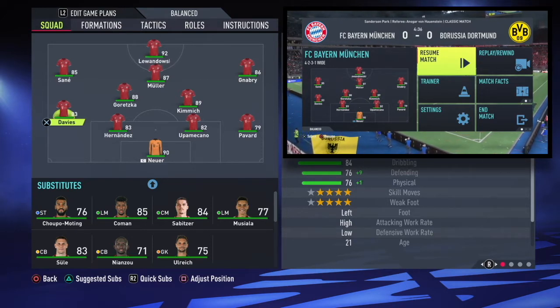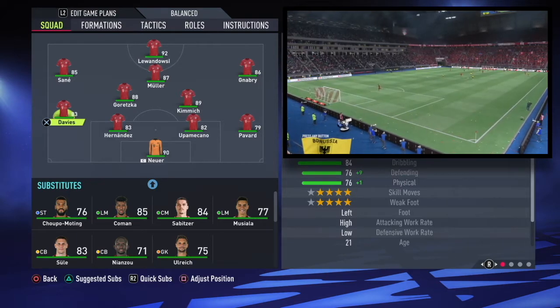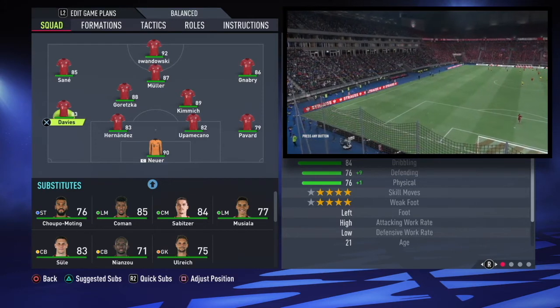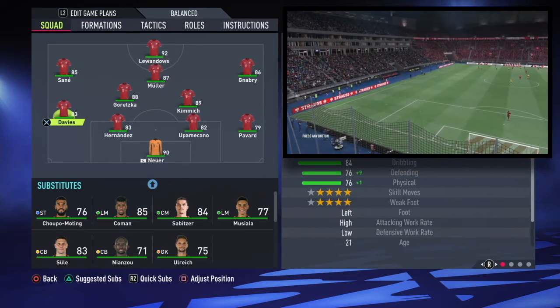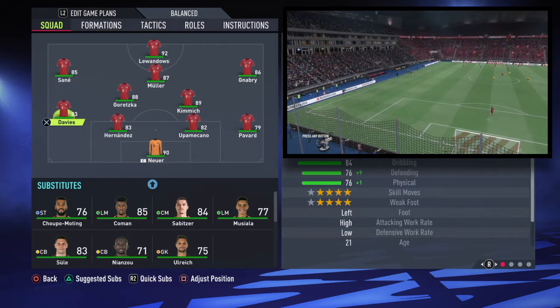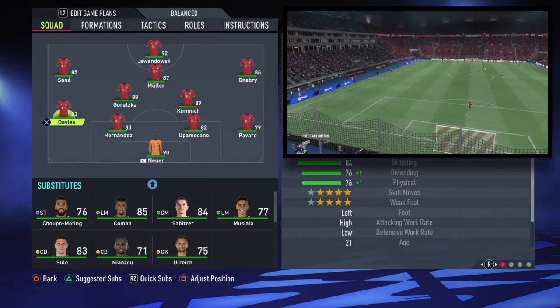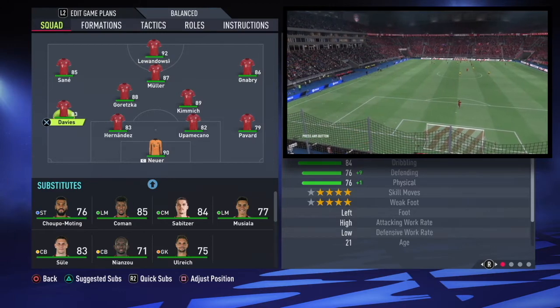What Davies does is he pushes all the way up and Sané tucks inside, while Pavard stays back and forms a back three. So in essence, it does create that 3-4-2-1 that Nagelsmann has preferred throughout his career, which was very prominent at Leipzig.